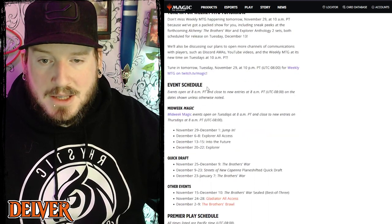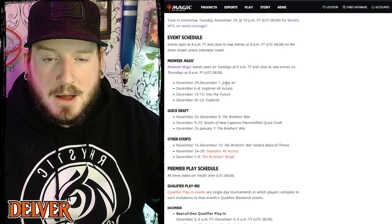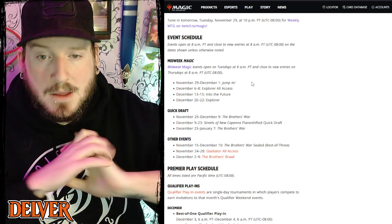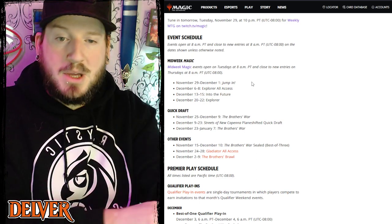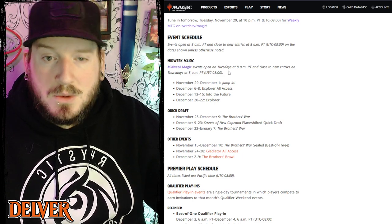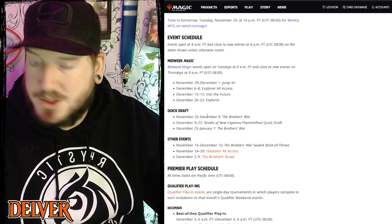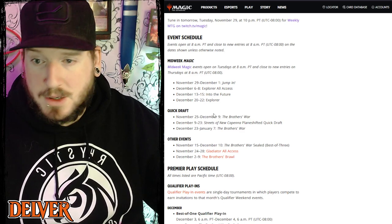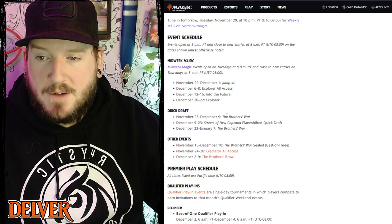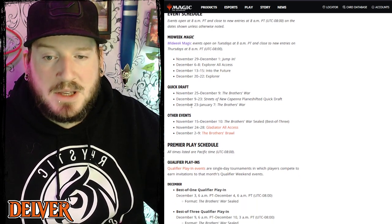Then we've got this week's event schedule in Arena. Midweek Magic is going to be Jump In this week, so a new set of Jump Start cards are coming. It's a Jump In event where you'll get to combine a couple of Jump Start packs to play, beginning Tuesday and running until Thursday. The Quick Draft for the week is Brothers War, which is great for people trying to shore up their Brothers War collection — perfect for getting those final few cards or earning gems to unlock specific things you're hunting for.